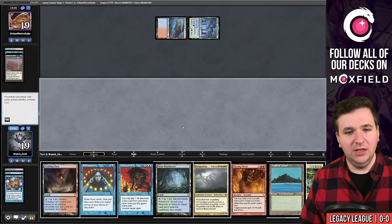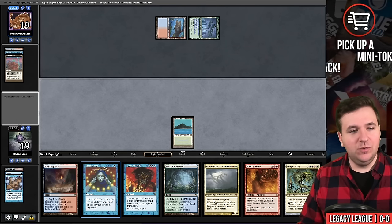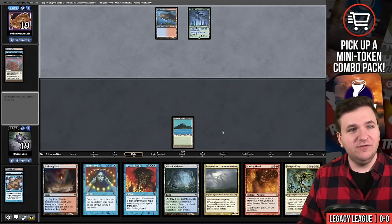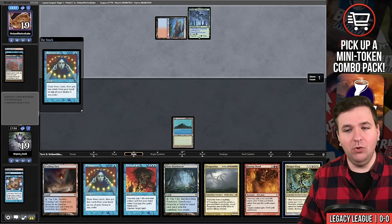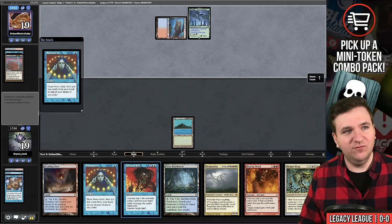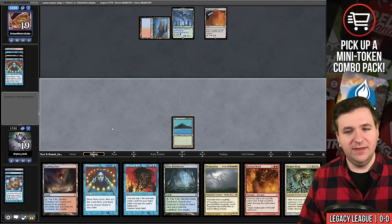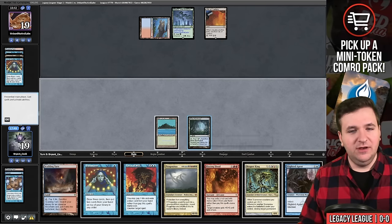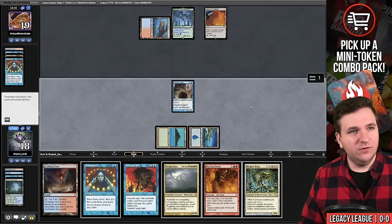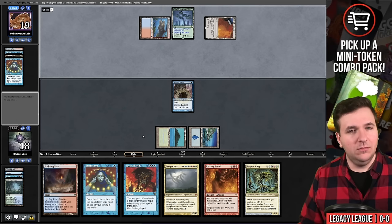We find a big red creature to exile to Blazing Shoal. We Daze their Defense Grid — they have three cards remaining. We drew Reaper King — another thick blue card for Force of Will. They have City of Traitors with three cards in hand. We play Blighted Agent, a card that would end the game, so we commit to it.